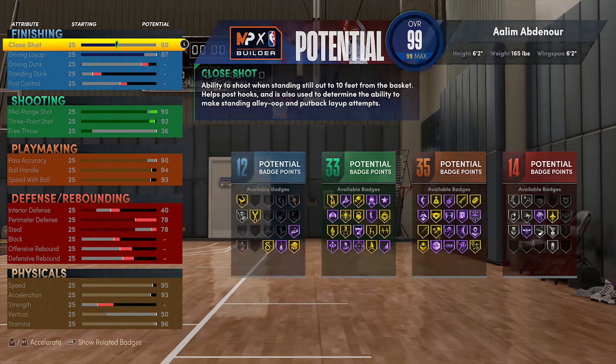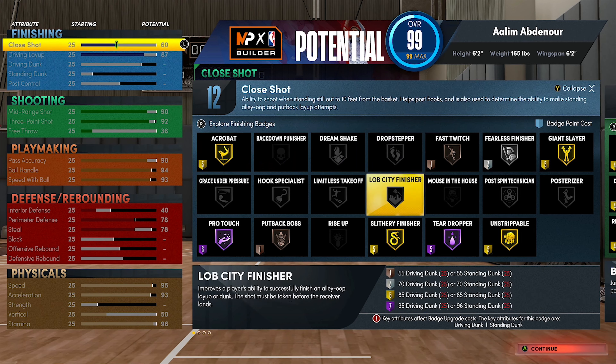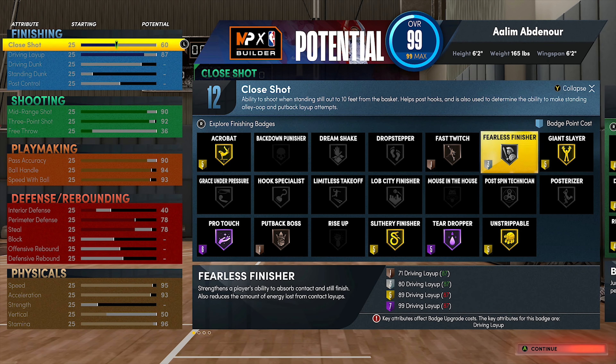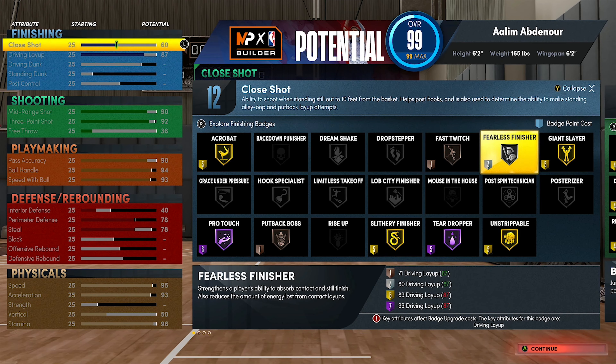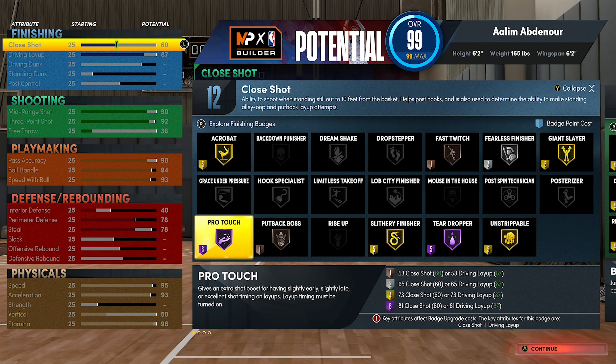With the finishing badges, my loadout would probably be Acrobat, Slithery, and Giant Slayer since I'm 6'2". I might use Fast Twitch, but I don't know how many times I'm gonna get caught in a scenario where I do a standing layup. Fearless Finisher I'll try — I'll use my finishing ones on that. I don't touch Pro Touch cause I'm not that good at timing the layups.